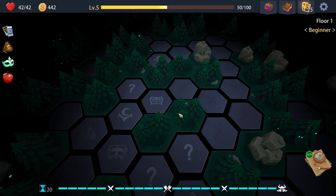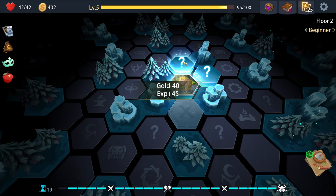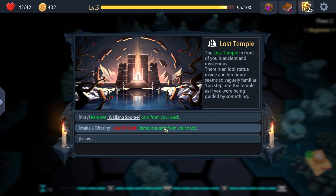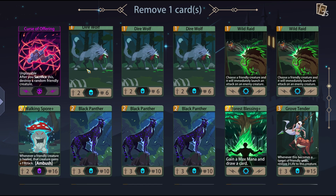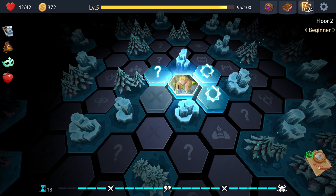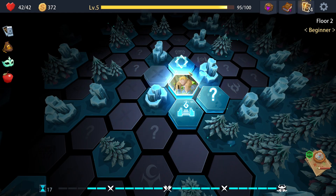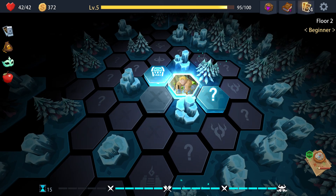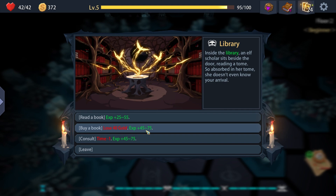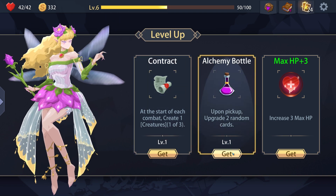Next floor - there are three floors. Gain some experience. I'm going to have money. Remove a card from your deck - I'll remove one of the burden cards. I'll get a random spell. Get some experience and some gold. I'll reach combat - create one creature, one of three. Upon pickup, upgrade two random cards. I'll upgrade two random cards.